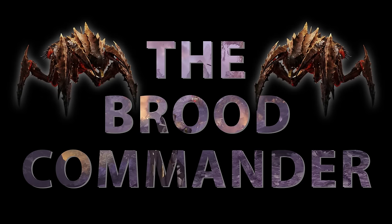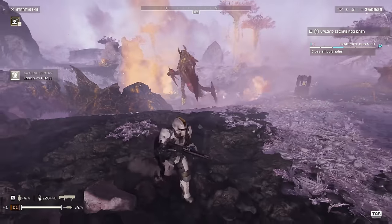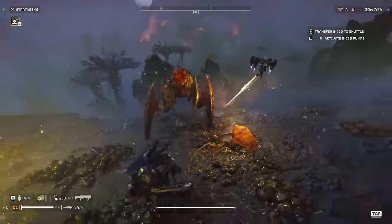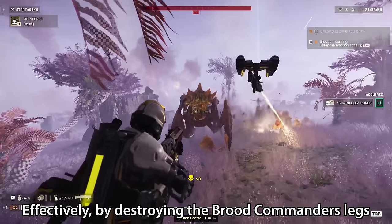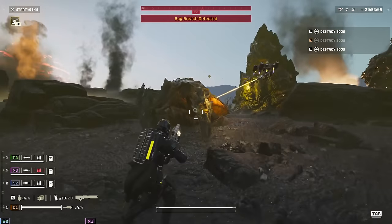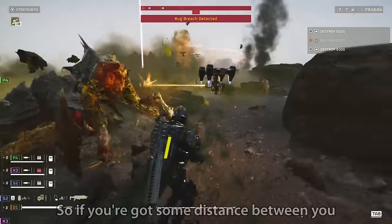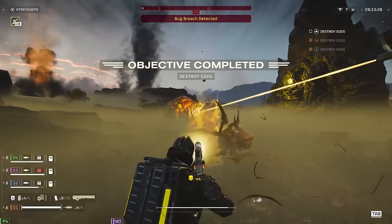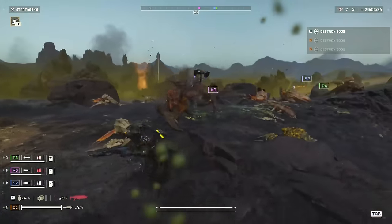Next up, we've got the Brood Commander — bosses in lower level difficulties, regular enemies in higher difficulties. You can treat these the exact same way as Warriors, but be careful: they are far faster, far more powerful, and they take a lot more bullets to take down. By destroying the Brood Commander's legs, they will start limping and eventually crawling at you, making this a far safer method, though it takes considerably longer because you have to destroy all of their legs before they actually die. So if you've got some distance between you, the better method is just to blast off their head and keep backing off. With their head gone, they will start sprinting at you for a few seconds, so it's far more dangerous up close, but this is a significantly quicker method as long as you're confident they can't catch you before they fall to the ground and eventually die.